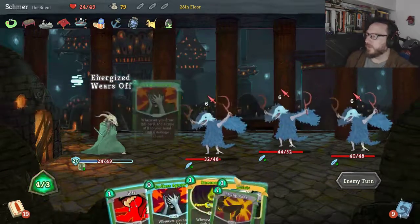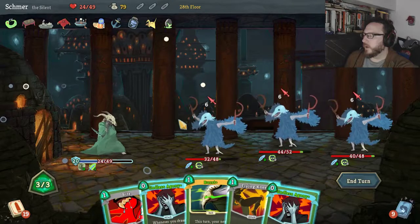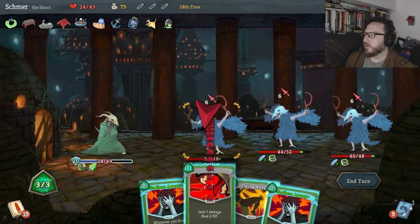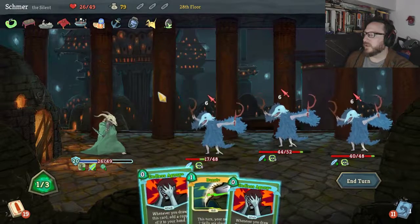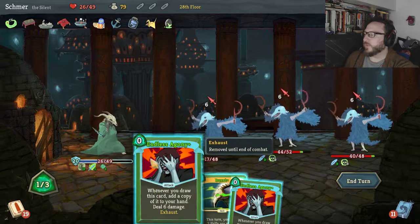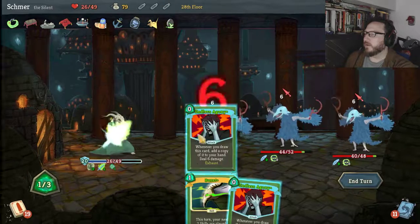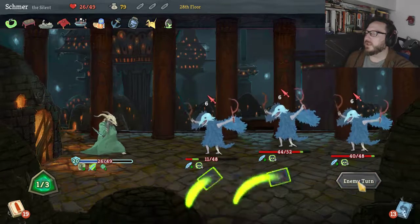We probably want to Bite as well, get some health back. Flying Knee — Endless Agony — is it worth it to do 12 damage? We can actually kill that guy. If we use one it would bring him down to 11, he'd take five damage, go down to four, then stack up three more. And In Venom too of course — let's end the turn there.